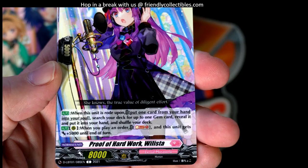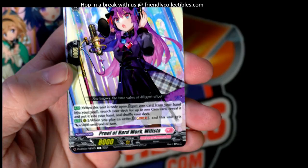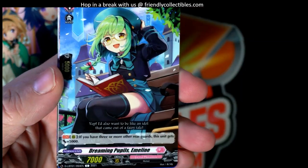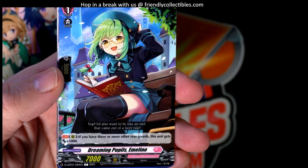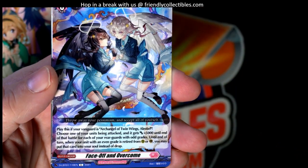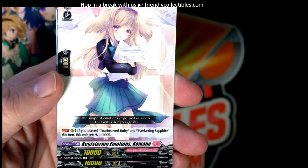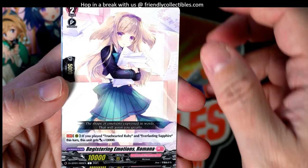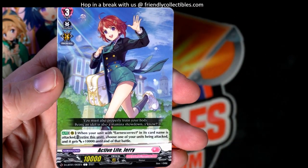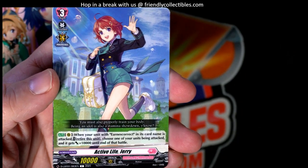On the bottom is where you identify the rare — see that 'C' right there? That's a common. Yep, it's anime art. That's another common. This one is another common — I'm just looking at the 'C' down there. That's another common there.